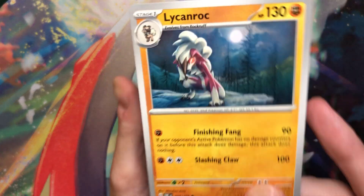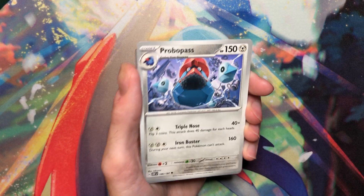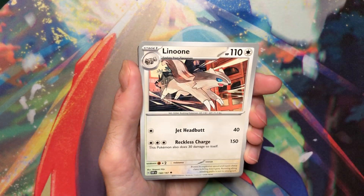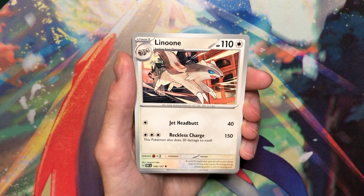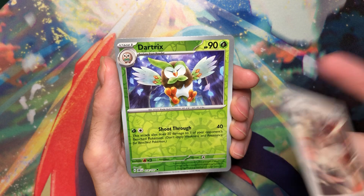I love this Lycanroc artwork — Mitsuhiro Arita doing that. The background just looks so good. Mitsuhiro Arita just always kills it. There's like a Provo Pass, Lenun, which is nice to see. I feel like this is the first regular Lenun — not Galarian — since I don't even know how long.